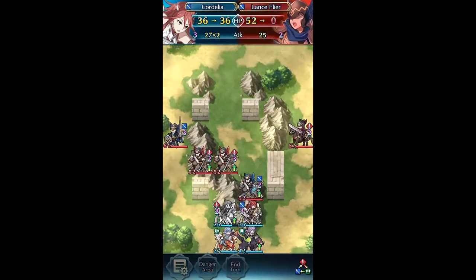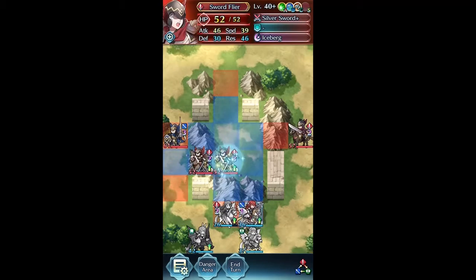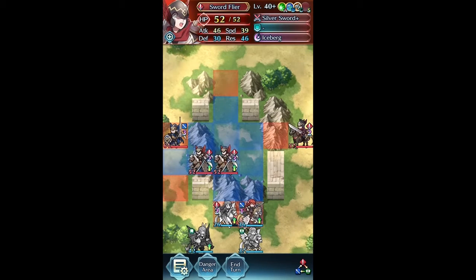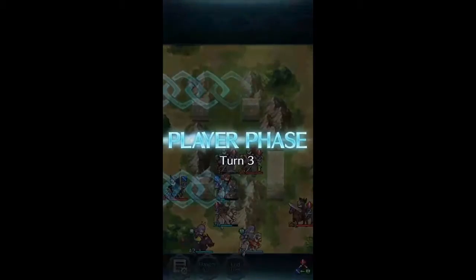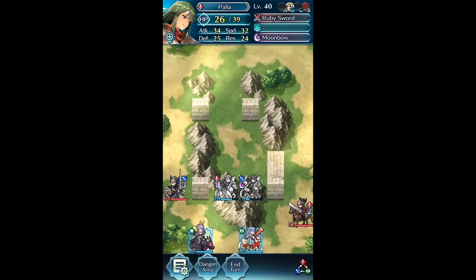Paula takes care of Michaelis. Cordelia here needs Luna just to lower this one — don't attack — just because you need protection from the other flyer who will proc their Iceberg. Even though the flyer buffs won't come into effect, you'll give the defensive one on the sword flyer that hits you. Now Cordelia can take out the other fighter. Paula can finish off this one, and Cordelia can clean up that Lance Cavalier.